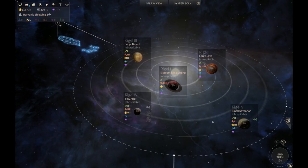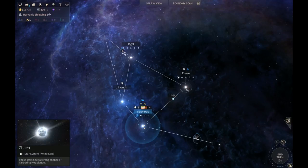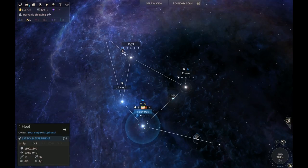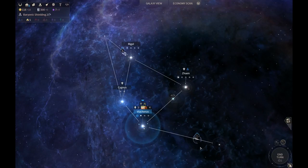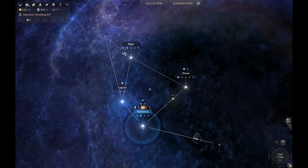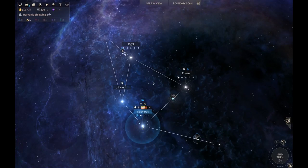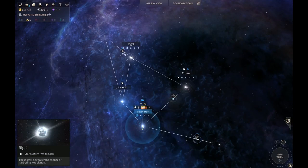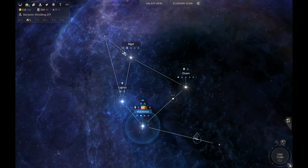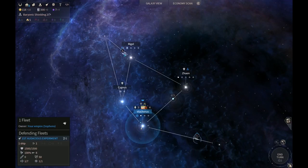Zooming out for a strategic view - should we grab this nearby isolated system? Probably not, because it doesn't have any lanes connecting it. It's worth considering leaving the colony ship at Rigel and grabbing that savannah planet as soon as we can. If we sent the ship out to explore that isolated system and brought it back, it would probably delay our settling by one turn. Not really worth it.